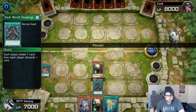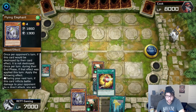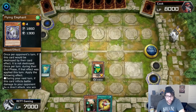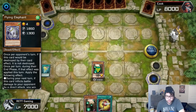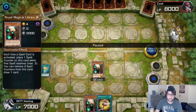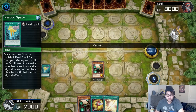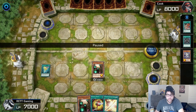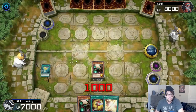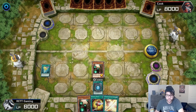Next I use Dark World Dealings, draw a card, and I immediately put my Flying Elephant into my graveyard. Then I put out Pseudo Space, and then I use Royal Magical Library because that's my third Spell Card — now I'm able to draw another card. Pseudo Space allows you to get any Field Spell Card in your graveyard, banish it, and use that effect — so I take a thousand life points once again and draw another card. Then I use Pot of Duality — since I don't Special Summon in this deck at all, it doesn't matter.